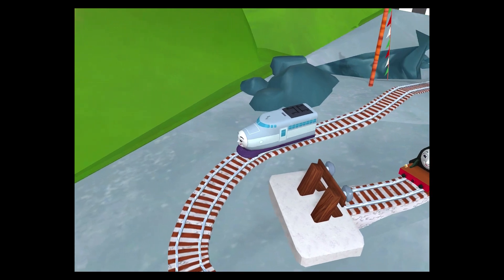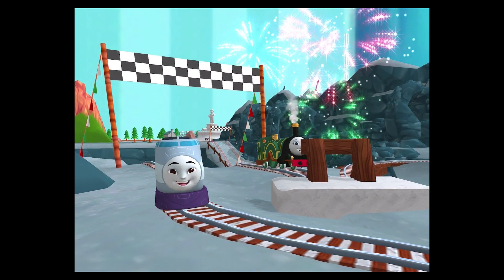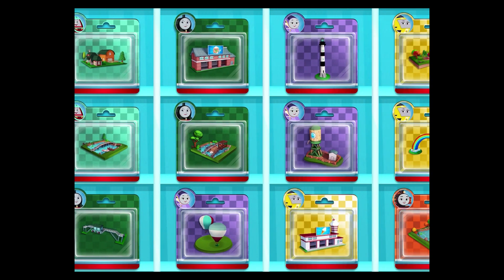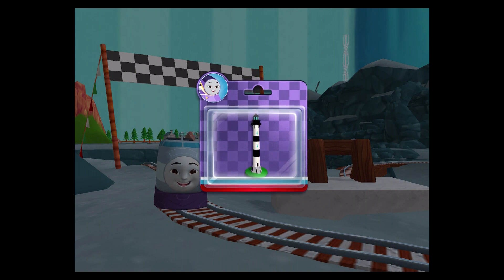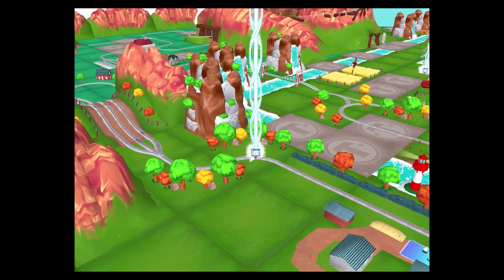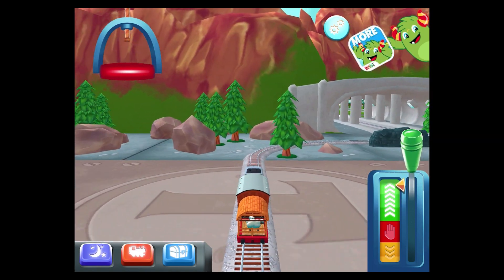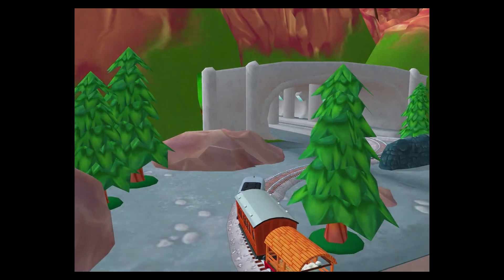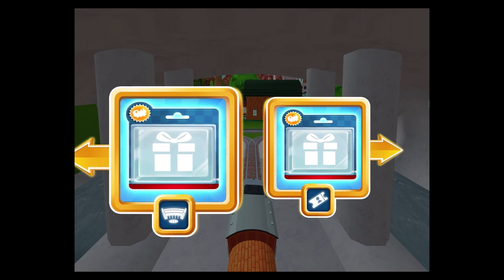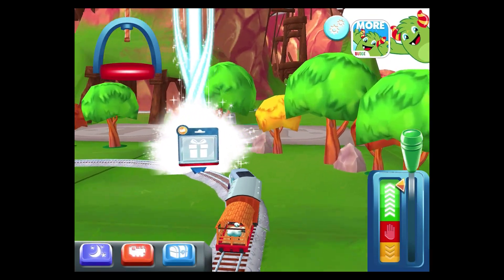That was so much fun! Choose a new toy. It's super easy to find your new toy — just look for the beam of light. I love that! Next stop... Tidmouth Sheds! Left leads to Tidmouth Sheds. Right — Mapford Station's just ahead. That's the way!